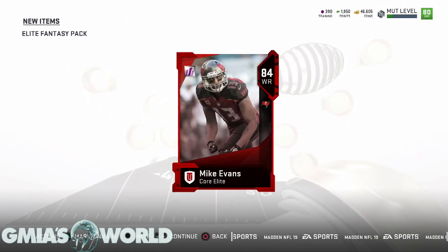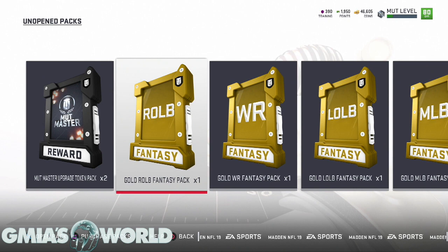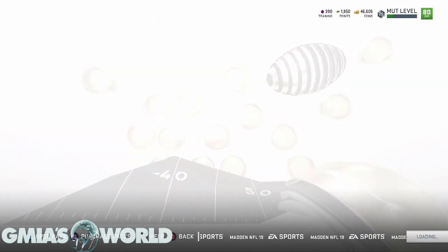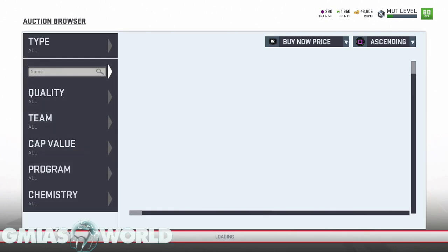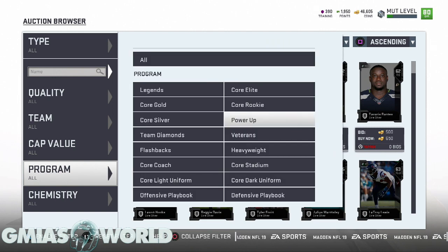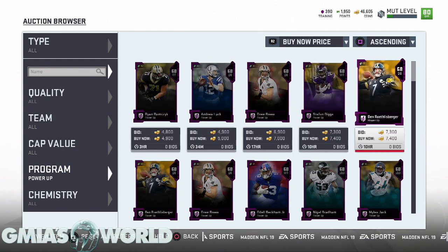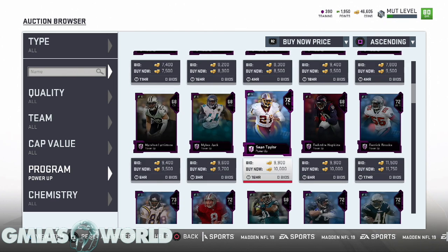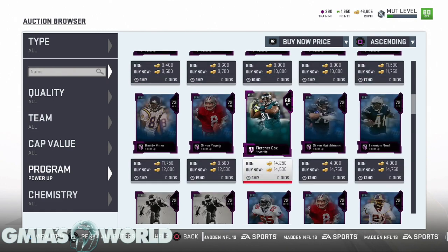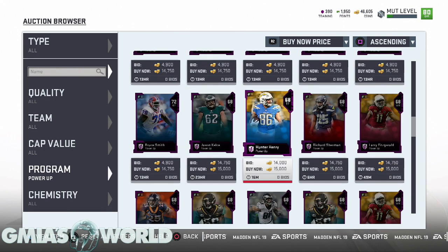I'm not sure if Mike Evans is worth the power up yet. The gold packs I'm showing were all from doing solos — there are many ways to possibly get it for free but you'll need a lot of luck. If you want to check whether a power up is available for your card, go to the program and press it — it'll show you the ones available. Once you get the power up, everything else is pretty simple.